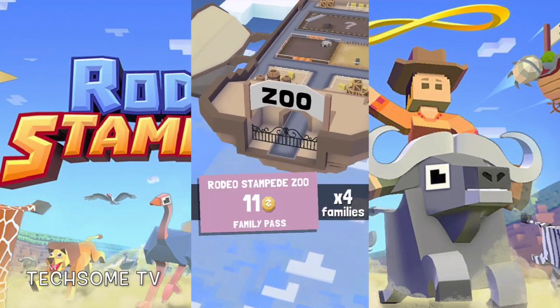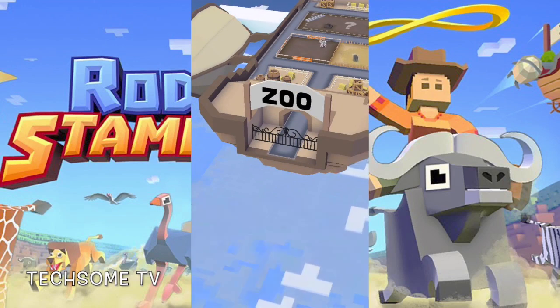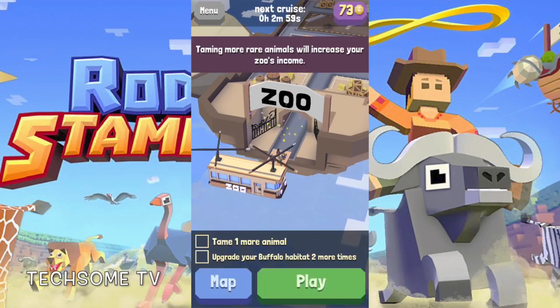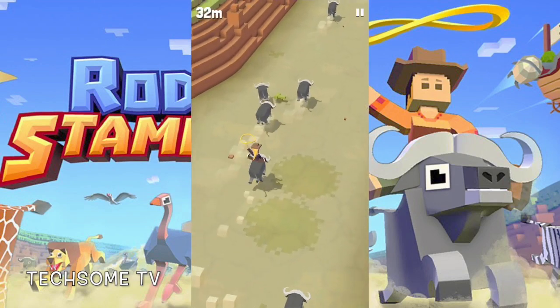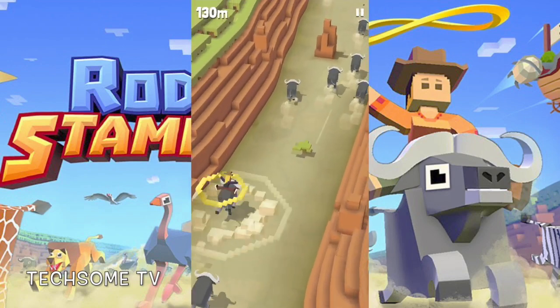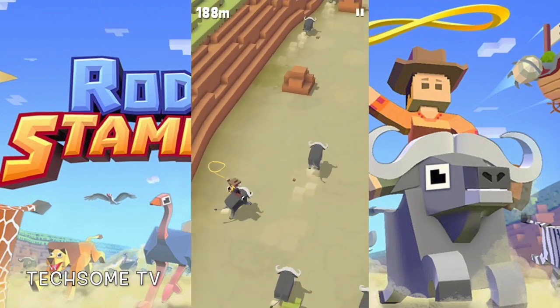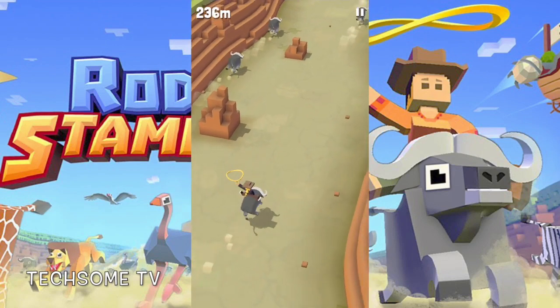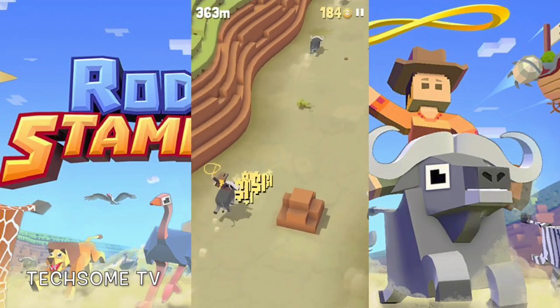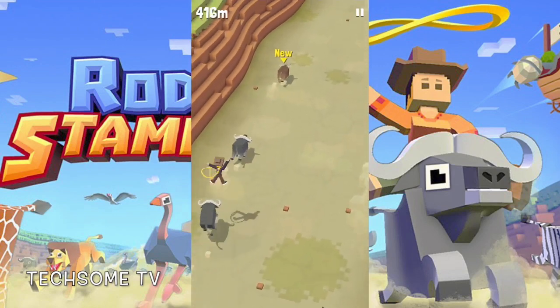Travel across the savannah and jungle with other exciting landscapes to come. Catch and befriend animals of all shapes and sizes to show off in your Sky Zoo. This game is literally amazing — if you are looking for something that is a bit casual, a bit fun, but with amazing sound effects.